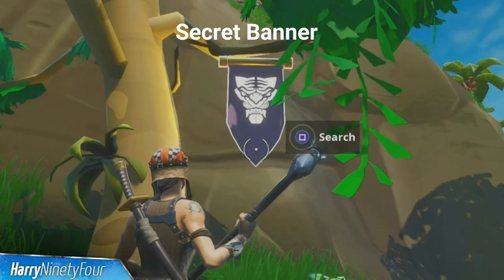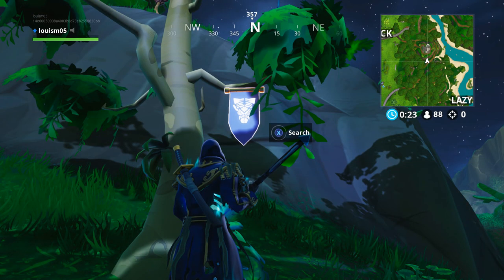If you complete every challenge from season 8, you can unlock a secret battle star or secret banner. This week it is a secret banner, located between The Block and Lazy Lagoon, just next to the mountain in front of the palm tree. Collecting it gives you a banner to use as your banner icon.